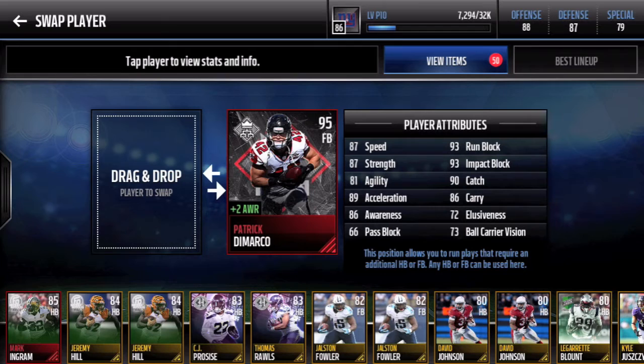He'll probably be the fullback you'll carry for the rest of Madden Mobile this season. Here are his stats: 87 speed, 87 strength — I feel like his strength should be a little bit higher. 66 pass block is not bad. 93 run block and 93 impact block is absolutely insane. 90 catch is actually really good for a fullback, that is surprisingly good — you could do one of those fullback flare type plays. 89 acceleration, but his stats are really well-rounded. Everything is higher than 66, which is his pass block, and everything is in that 80s tier, which is actually really nice for Patrick DeMarco.